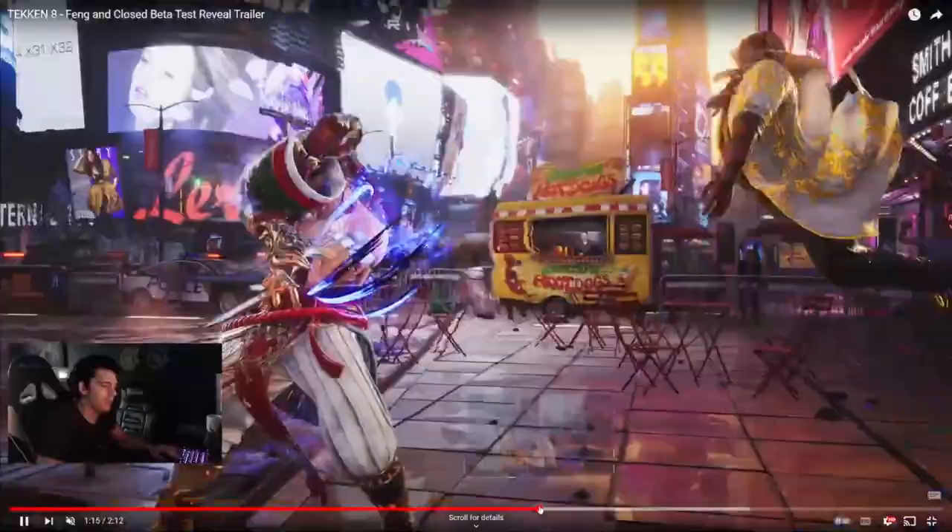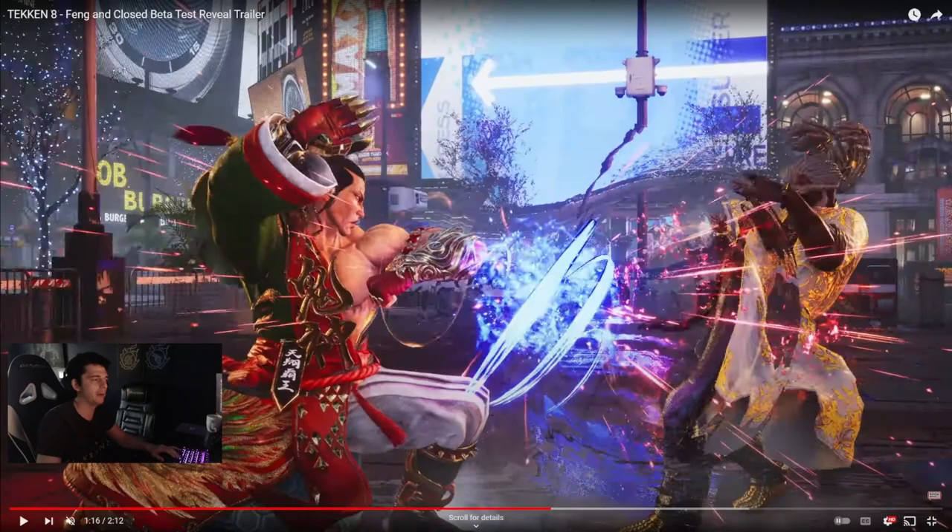So parry stance gave him a stun which gives you a guaranteed iron mountain, and it looks like iron mountain is now a heat engager, which is kind of crazy.